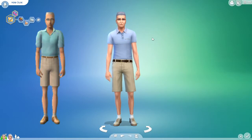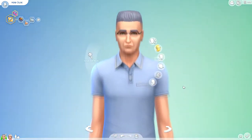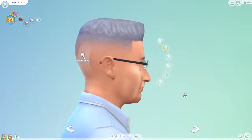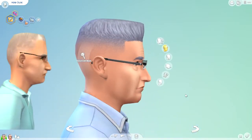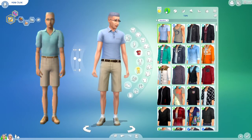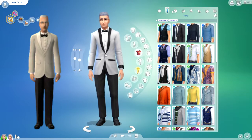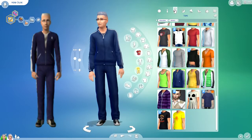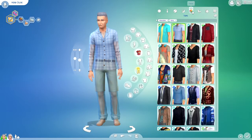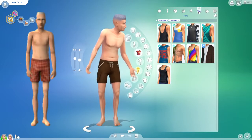Here we have Herb Oldie, and we have comparison pictures on the left of how he looks in The Sims 2. Here are the rest of his outfits, compared to a Sims 2 version. Those are the closest swim shorts that I could find without using custom content.